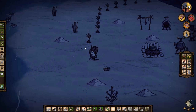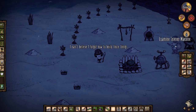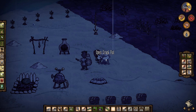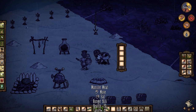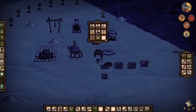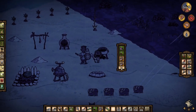Oh nice, watermelon! We can make a watermelon hut from that — that's actually kind of useful. More food. I should just eat the fish sticks but I hate wasting the 40 health. I might need another chest at this rate, although we still have some inventory space.